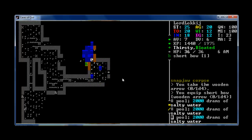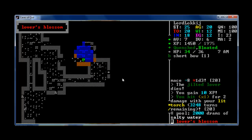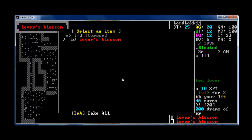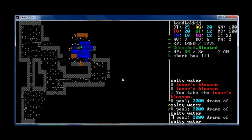Salty water. Grabbed by a jilted lover — Lover's Blossom. Rare and beautiful blossoms. Let's get that. That sounds pretty.